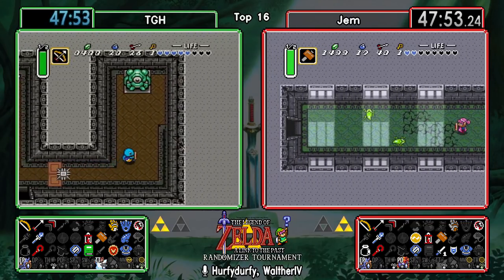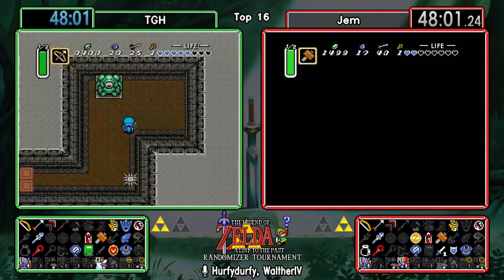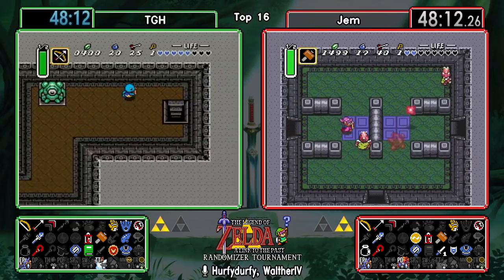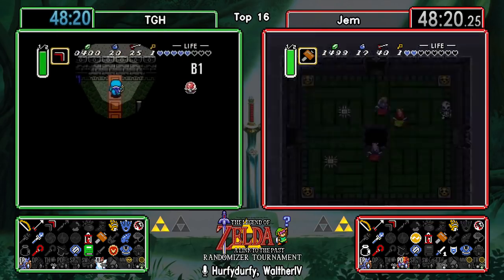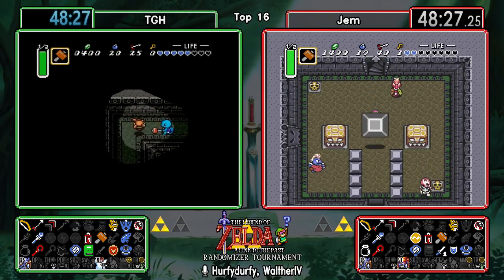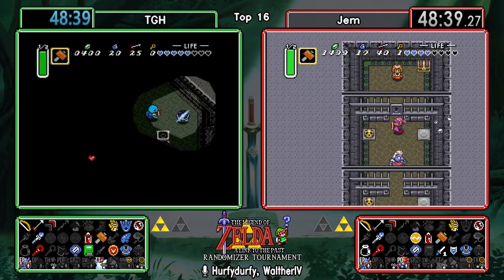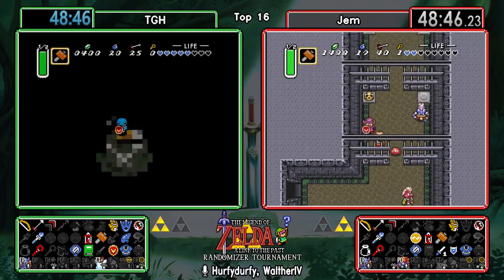Gem doesn't want to mess with those cricket guys and decides to get out the hammer - hammer one on the face. With Blue Mail he would have been saved from at least one hit - I think with Blue Mail they do one heart of damage. The hammer is a little bit weird sometimes - it's a strong weapon but with a little bit of an odd hitbox, it's definitely not something you're used to as it's a little offset to the side.